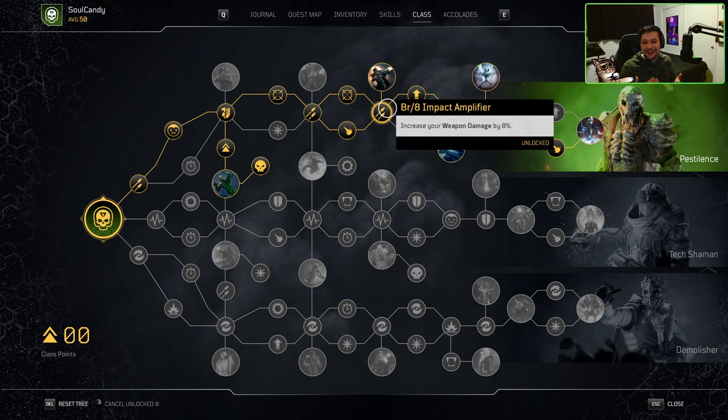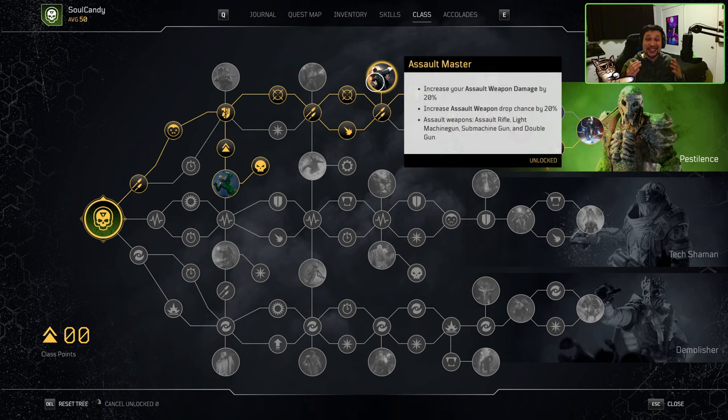Moving to our next node, we're forced to take another BR8 Impact Amplifier — another 8% increase to our weapon damage, absolutely zero complaints. Moving up one node, we take Assault Master. This one is very self-explanatory and perfect for us since we are primarily going to be using our assault rifles. This node provides an additional 20% damage increase to assault rifle weapon damage.